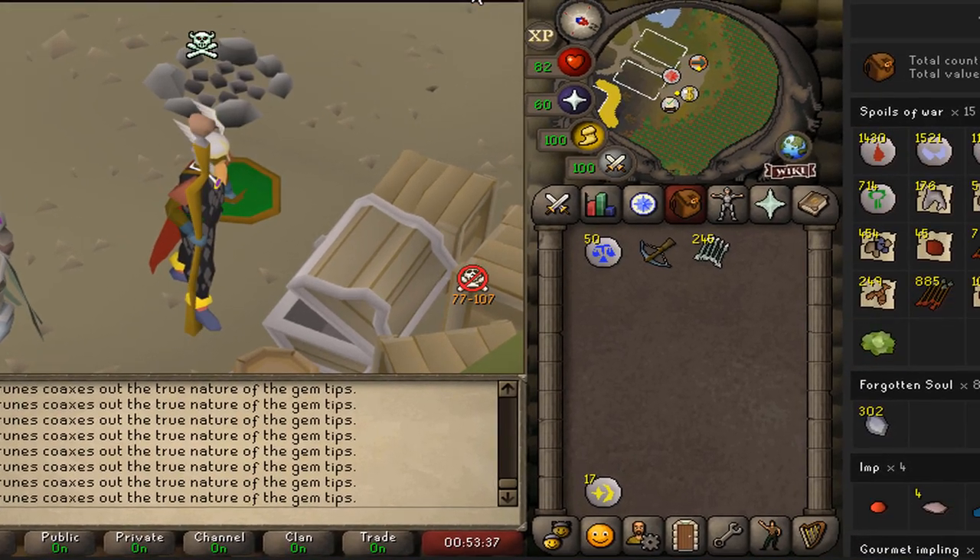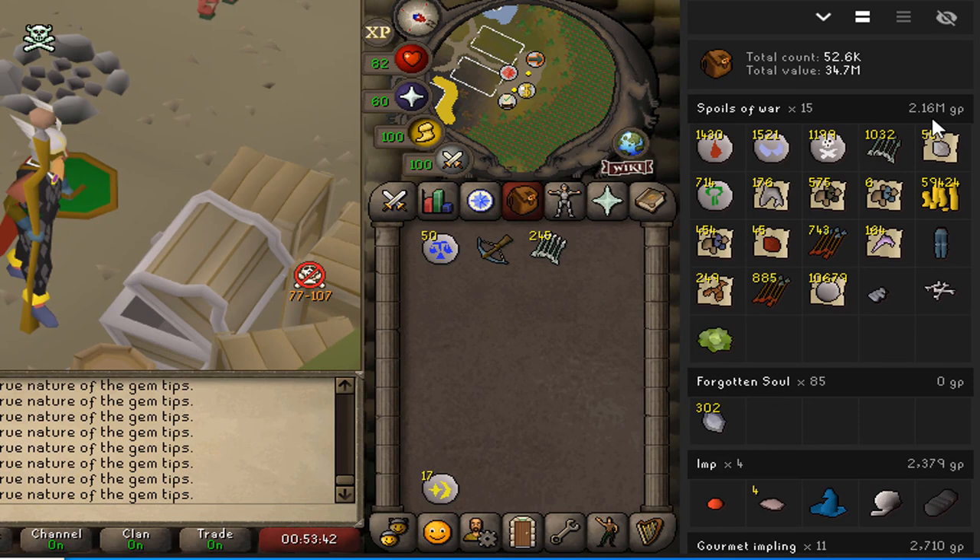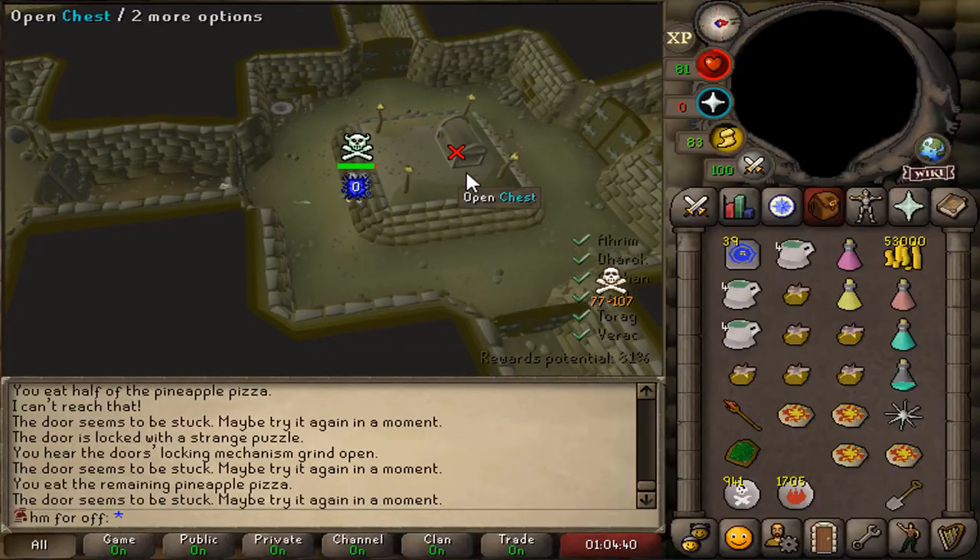Let me quickly show you the loot from Soul Wars crates, also known as Spoils of War — 2.1 million worth of items. This is insane. I don't see how this is actually a thing in game; it's so overpowered for a hardcore Iron Man.